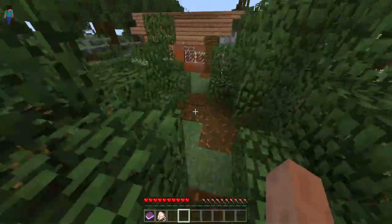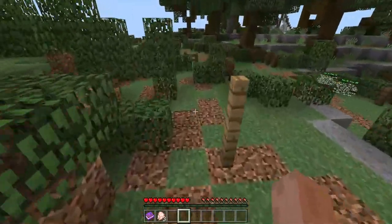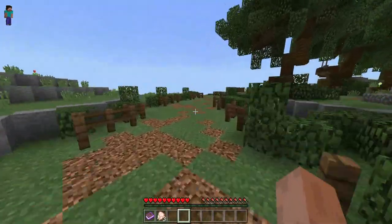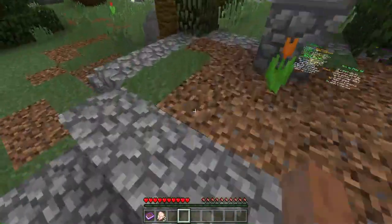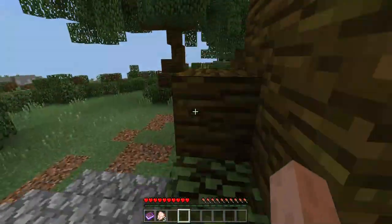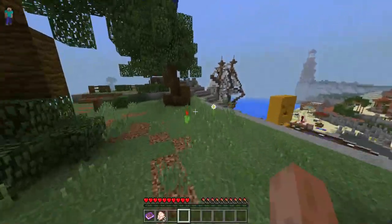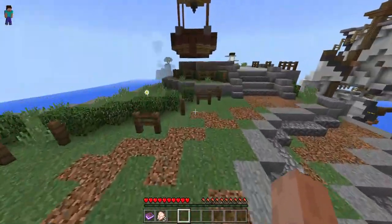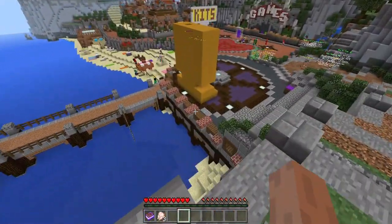Now we are gonna head through the hedges and explore this way in the lobby more. This short video will basically be me exploring the lobby and talking while I do it. I'm actually gonna be talking about custom thumbnails and how starting tomorrow I think I'm gonna be using them, basically for my Survivor Craft series.